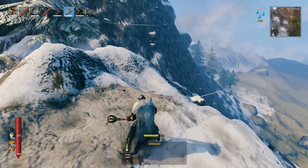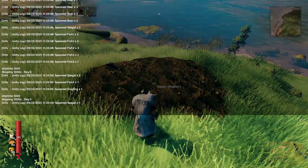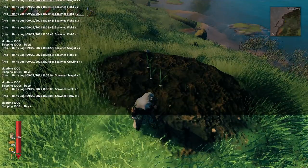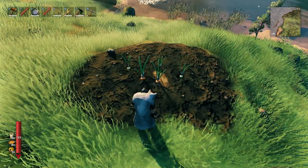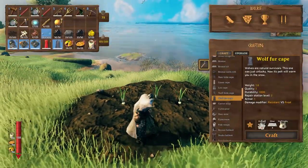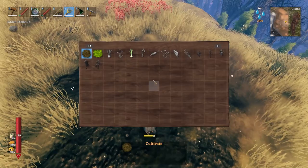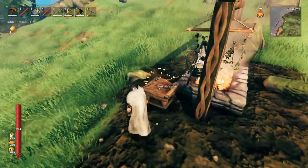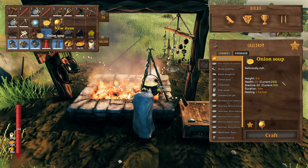Somewhat hilariously, the mountains is actually the one place you can't grow onions. I tested the meadows, black forest, mountains, and plains — the mountains was the only place where it said the environment was unsuitable. You can grow them in the meadows, black forest, and plains no problem. Plant the seeds, get the food back, then plant seed versions of that food for more seeds. Onions currently turn into one recipe: onion soup, a fantastic stamina food requiring only three onions.